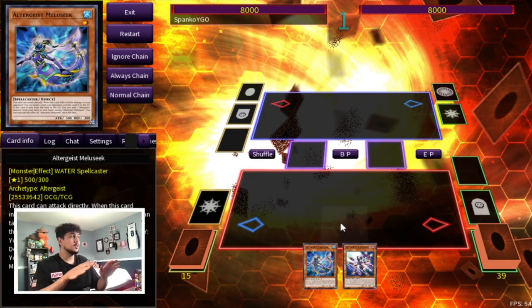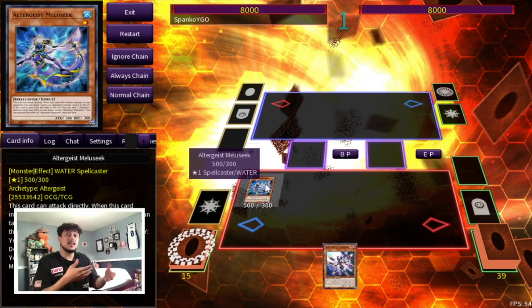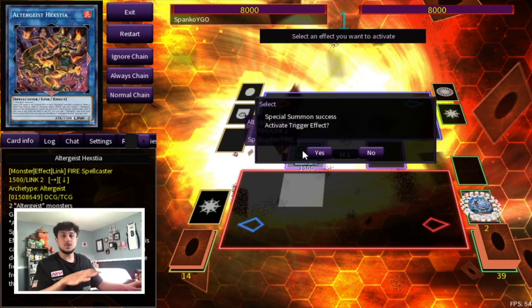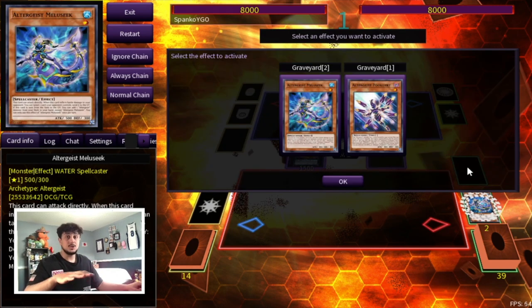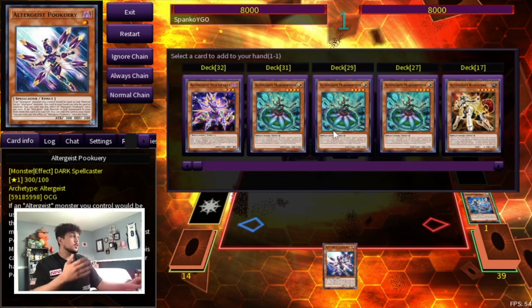For our first combo, I want to show you guys one of the best combos you can do with Altergeist post-Pukeri, and this is really important because Millisik and Pukeri are such a good combo together. So what you're gonna do is you're gonna normal summon your Millisik. Usually what Altergeist would do is go into like a Link Karibo or an Almirage to get into your Multi-Faker, but now you don't need to do that because you have Pukeri, which means you can automatically go into your Hextia with Pukeri in hand. The nice thing about Pukeri is because when you're activating effects you can chain block — you can go chain link one Millisik, chain link two Pukeri — and now you're not afraid of your Millisik randomly getting hit with an Ash or something like that.